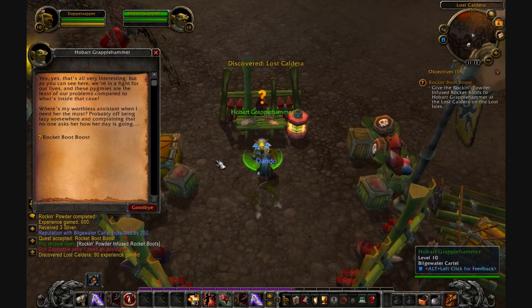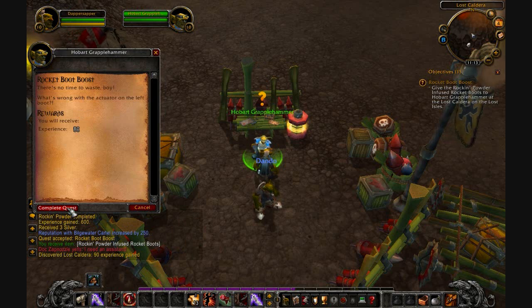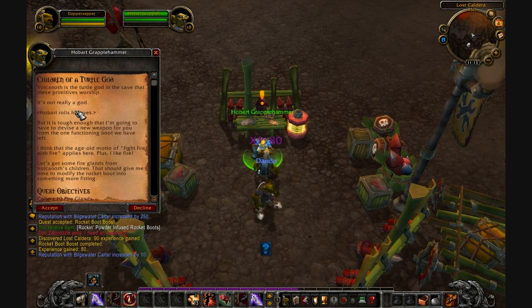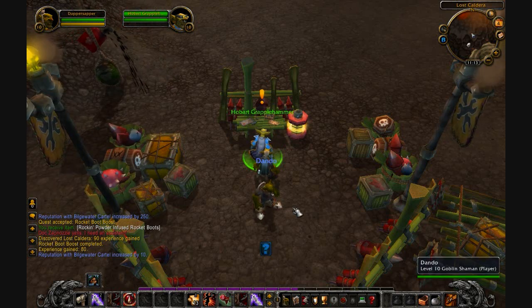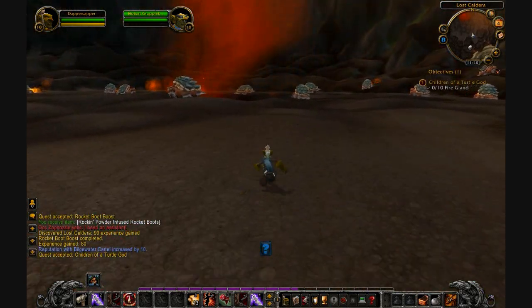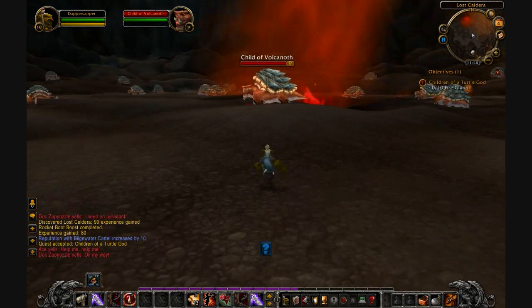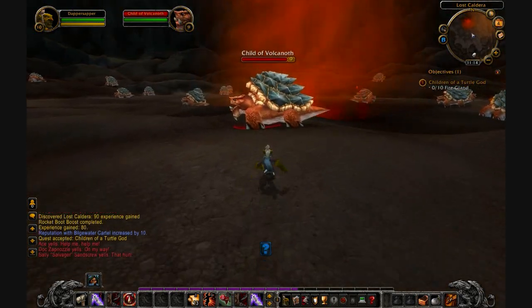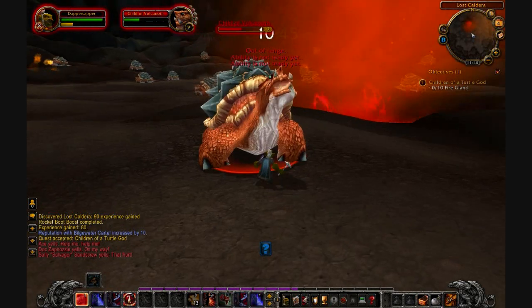So last we left off, I landed in this caldera of a volcano, and the professor's down here basically saying, look, there's a big turtle god in a cave over there — he even says it's not really a god, rolls his eyes. Basically, the primitive natives here worship that god and we're gonna go kill it. In order to do so, we need some of the fire glands from the children of Vulcanoth, and we're gonna use those to kill this guy.